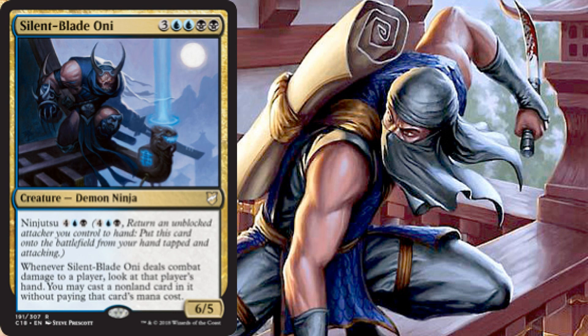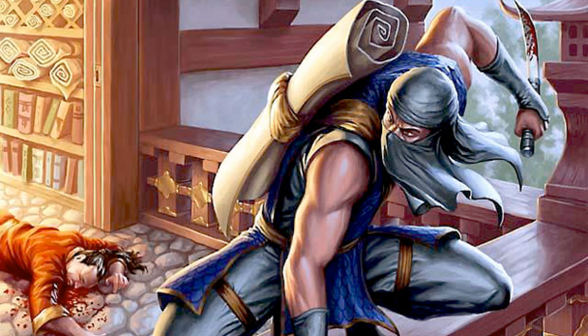Lastly for our creatures we have Silent-Blade Oni, a 6/5 for seven via three, two blue, and two black — a Demon Ninja. It can ninjutsu in for four, one blue, and one black. When it hits a player we look at that player's hand and can cast a non-land card from it without paying its mana cost. So we have a card that steals from their graveyard and one that steals from their hand — pretty nice combination.